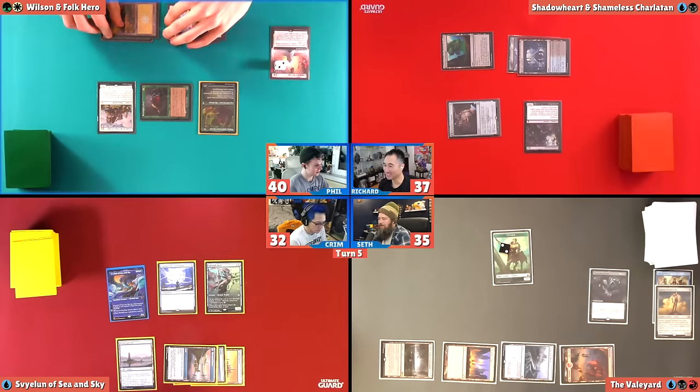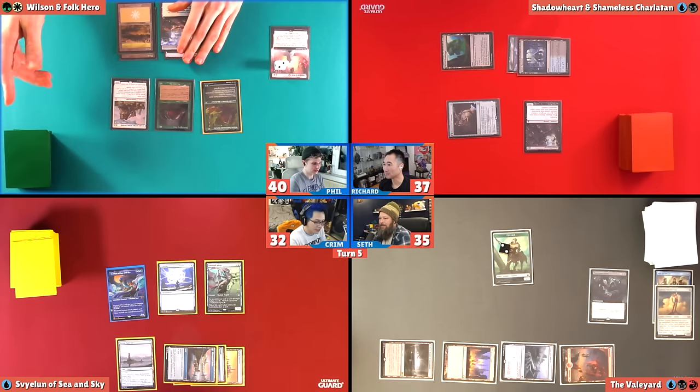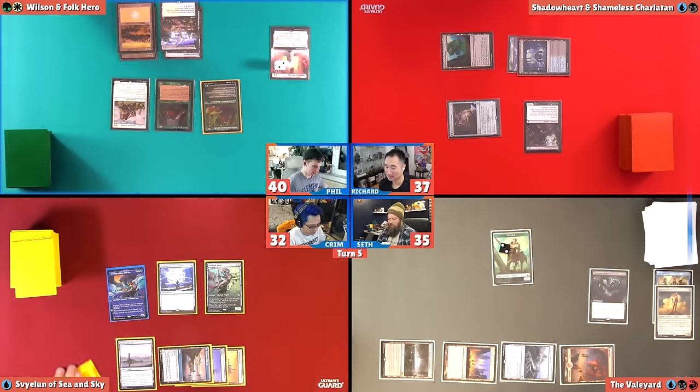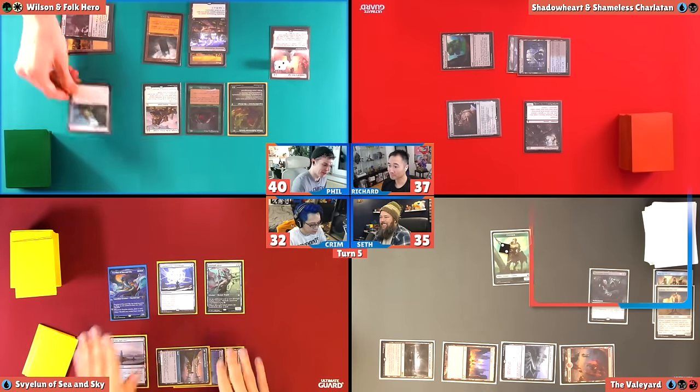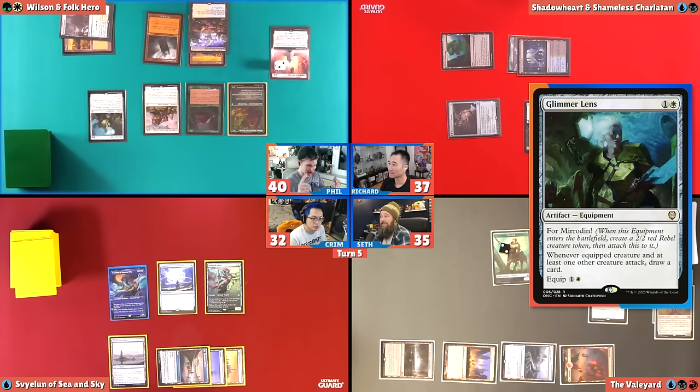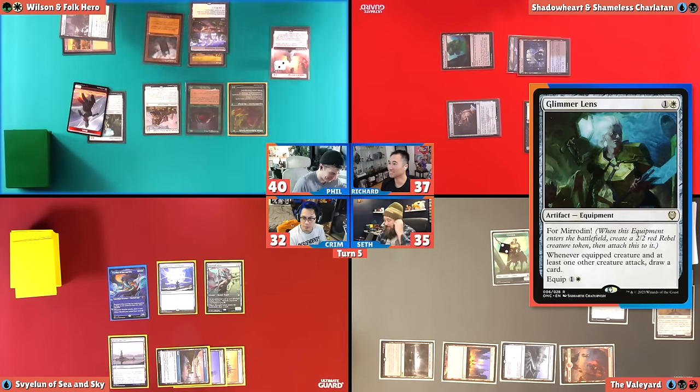Draw for turn. It's a command tower. Attacking is over, I guess. The Grizzly Bears have been foiled by 3/3s. That's kind of what I figured — that's why it's Grizzly Bears with weapons. I do have equipments in here because I kind of figured that 2/2s won't get the job done. Here's another Grizzly Bear — this one is really technically a Grizzly Bear. Glimmerlands has four Mirrodin! When it enters the battlefield, I create a 2/2 and pay two mana for it. So that's a Grizzly Bear right here. Whenever it's equipped and whenever Crypt Creature and another creature attack, I draw a card.